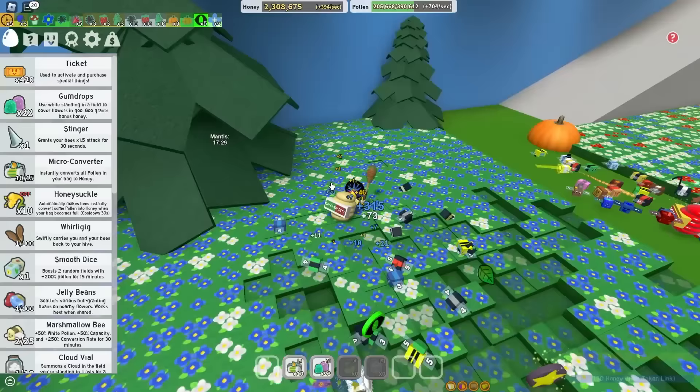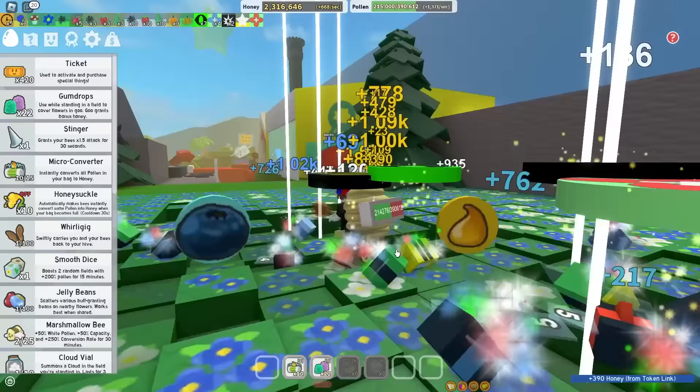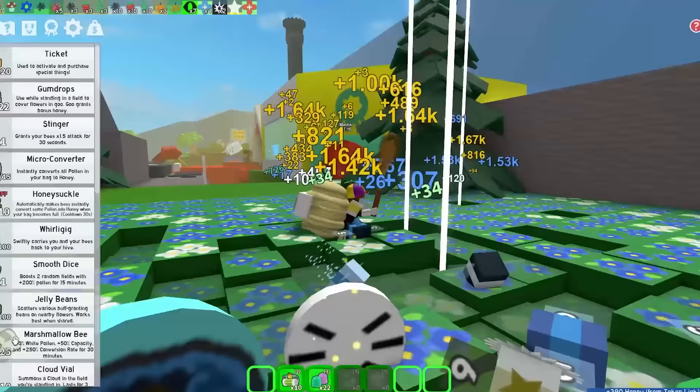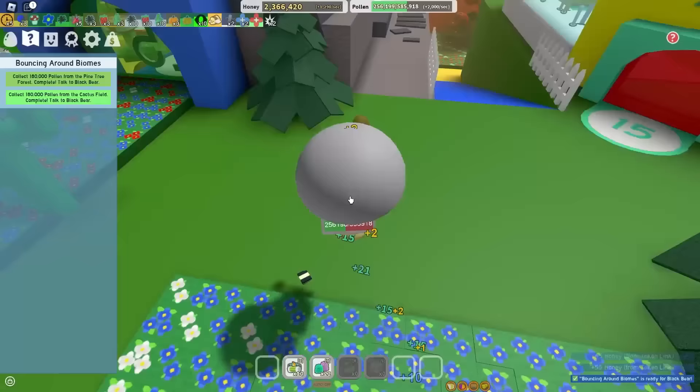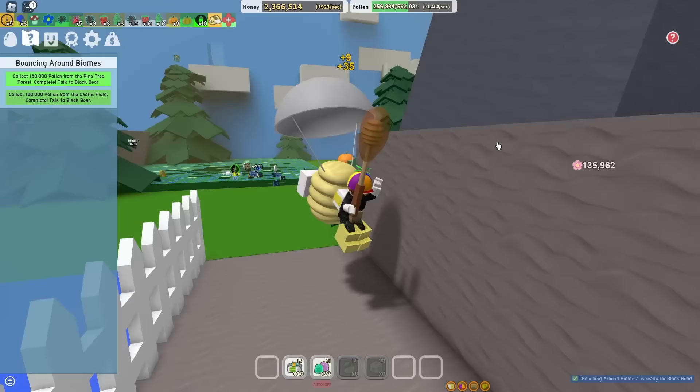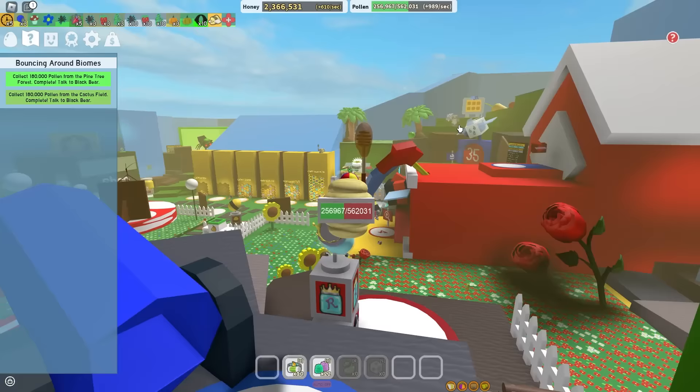Let's pop a Marshmallow Bee - I have a holer too, not sure why I haven't popped it by now. And same with honeysuckles - they're kind of useless when you're a noob. Let's go! Bouncing around biomes is done. I think I only need like 7 more quests until I get the Diamond Egg and the suffering can finally be over.